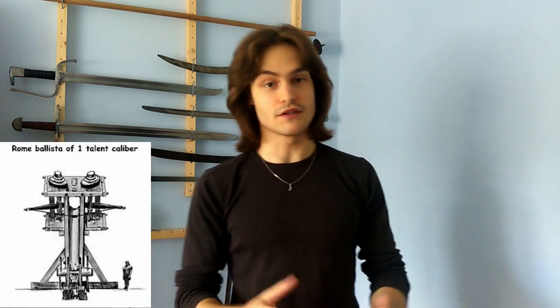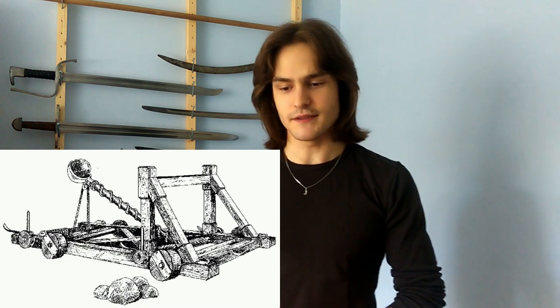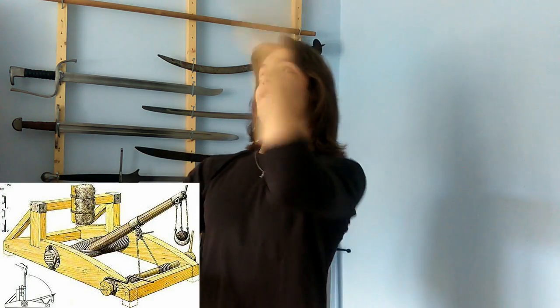A ballista, for example, is essentially a very big crossbow. They were used to shoot giant arrows at enemies. A catapult is the thing with the cup or sling — you put a rock in there and it shoots it away. Now the difference between a cup and a sling: people say that the sling shoots further and is more accurate, but that the cup version is more accepting of different shapes though less accurate.